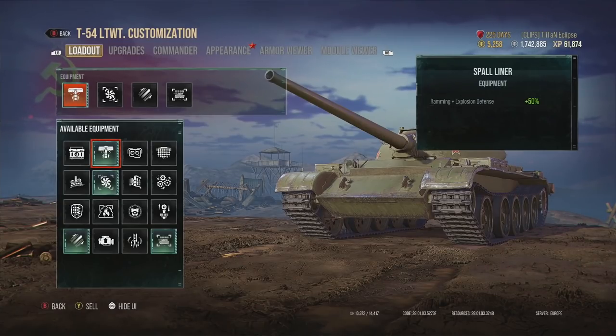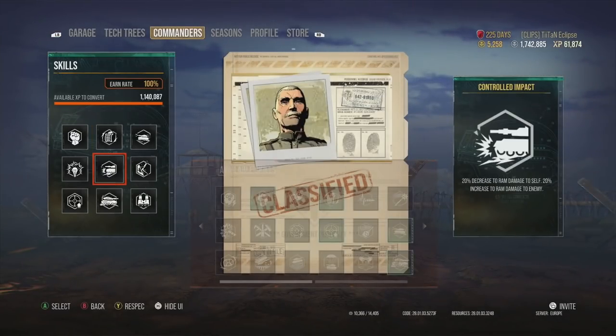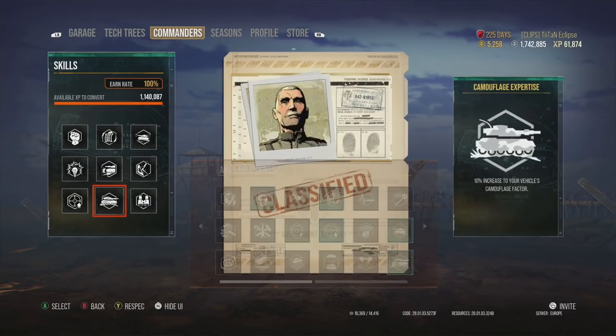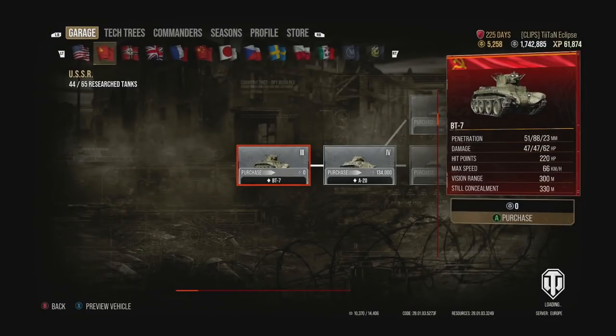Because you have that T-54 hull, you're able to use the spall liner to deal roughly 50% more or less damage on rams. Then if you add the commander perk Controlled Impact — which reduces damage you take by 20% and increases damage you deal by 20% — effectively it's like dealing 40% more damage relative to what your opponent takes. It's definitely a really good perk and when you're playing a tank like this it is absolutely perfect.